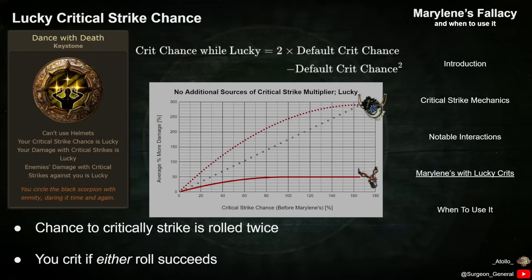In this graph, I am showing how the expected damage from Critical Strikes changes when you have Lucky Crit Chance and no extra sources of Crit Multi. Instead of a linear increase with Crit Chance, as shown by the gray line, your expected damage now has quadratic scaling. This makes it so that even at low Crit Chances, you have more expected damage since you have 2 chances to succeed on the Crit.